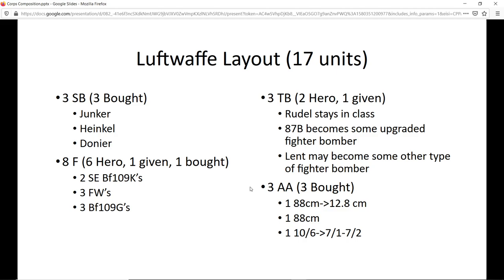The three FW-190s will probably be Bär, Nowotny, and one of my starter planes or Kittel. Tactical bombers are light — a lot of players go heavy on tactical bombers but I don't think you need to. You get a Rudel, you get a Lent. I noticed people are using Messerschmitts with Lent — that's probably smart. There's another class of planes, an HS class, that I never see anyone use. In '42 when that plane becomes available, I'll upgrade my non-Bru bomber into it.